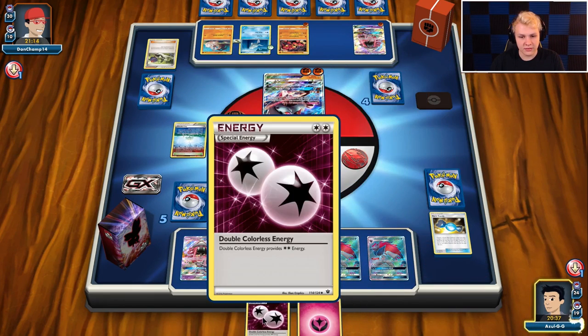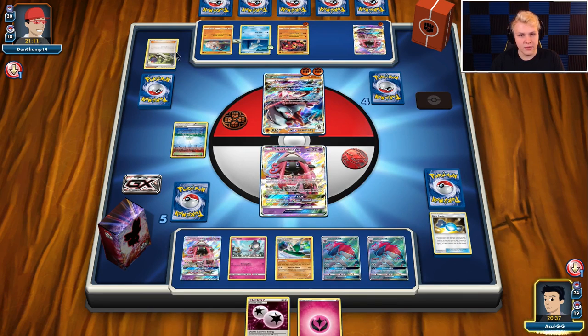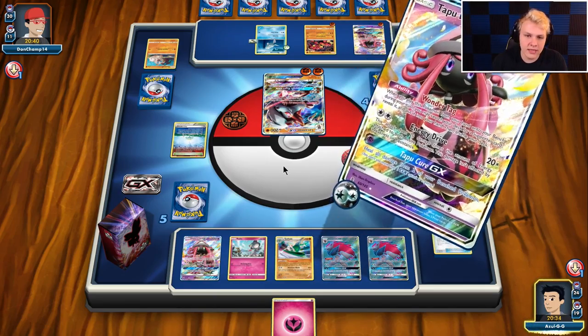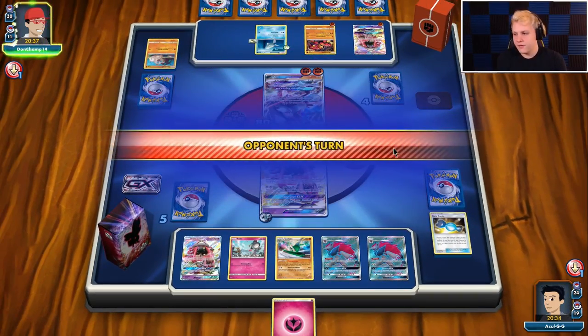He probably always ditches Lele here, maybe the Rockruff if he had Lycanroc as a prize. He gets rid of Rockruff, keeps the Lele as an option for a Free Retreater. It would've been nice to see an N there — I think we need an N coming up. Should probably get rid of Lele, so there's a Remorade in play as a Free Retreater. He's going with the Rockruff — I'm fine with that, it reduces his gust effect options.